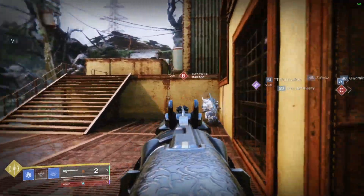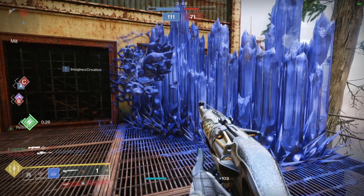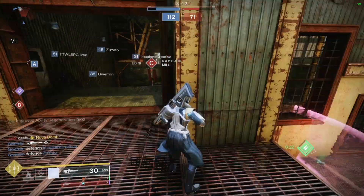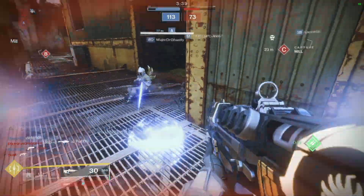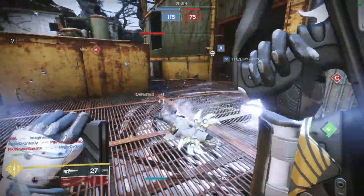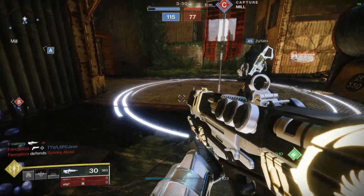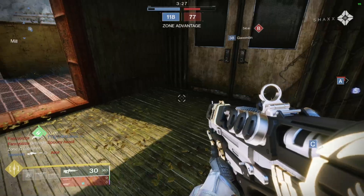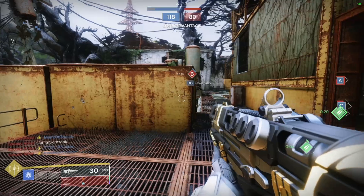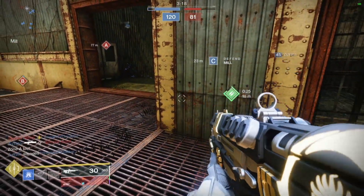The issue with Shadebinder is that the animation for these things was not taken into account — it's a very slow animation. So I would be throwing a Rift, Rift would freeze, and I would only have — get this — 0.2 seconds to do something if I do that to a super. So let that sink in: all I have time for after the Rift is one melee on a super.